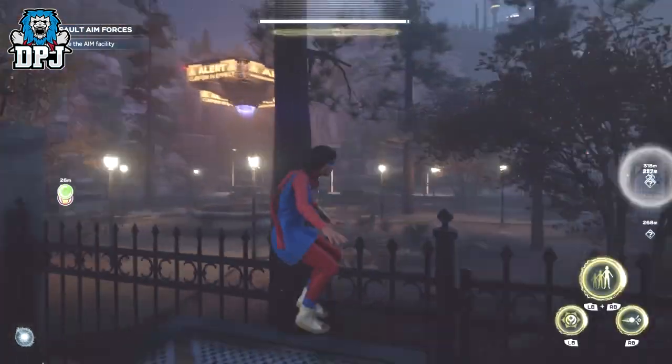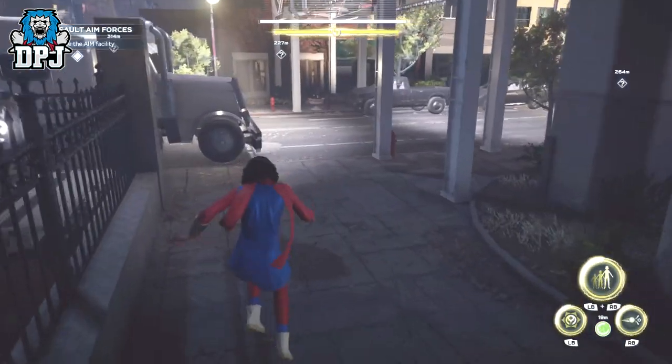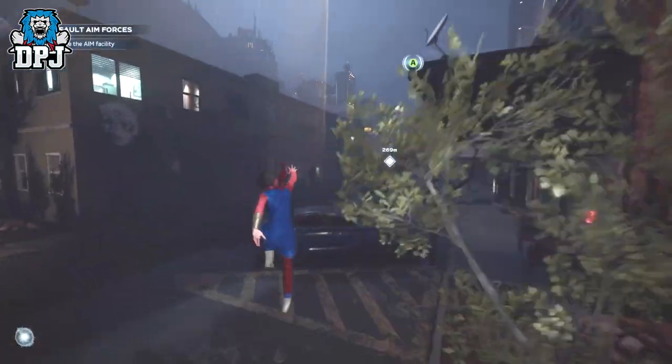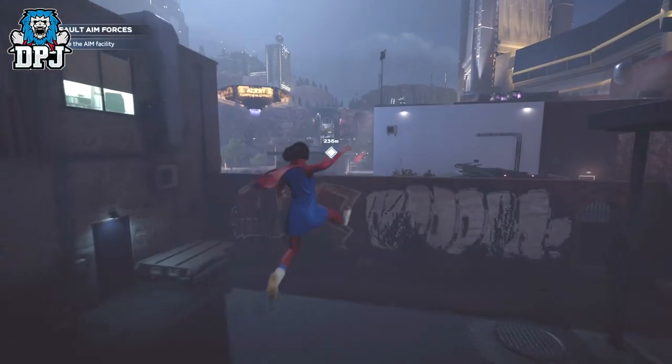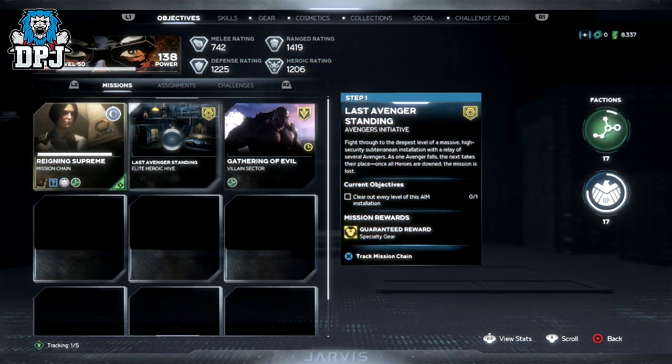As you might know, exotics — besides the campaign reward major exotics and their corresponding super through mission chains, and the elite heroic hive first-time completion major artifacts — that are specific to individual Avengers currently have only one drop source: the elite heroic hives, which are basically the endgame of endgames within this game.